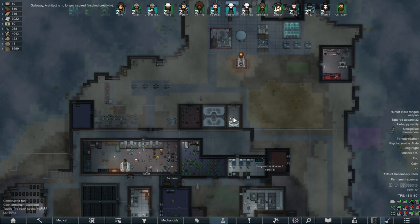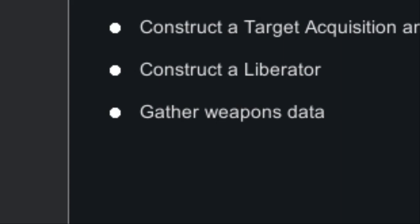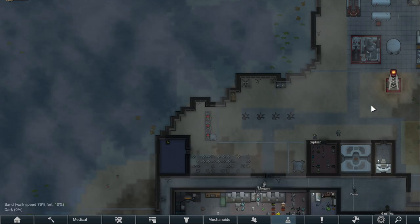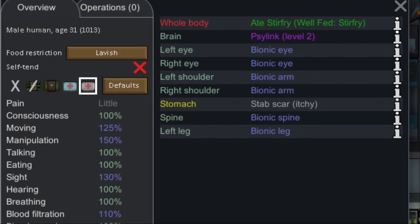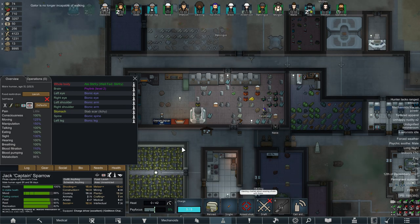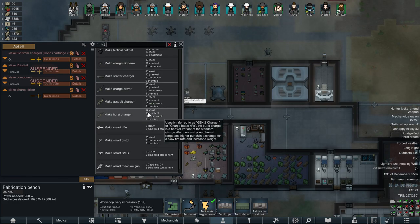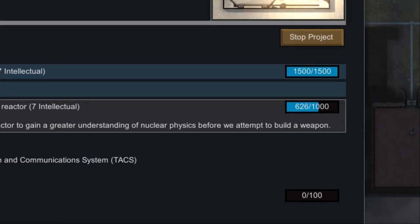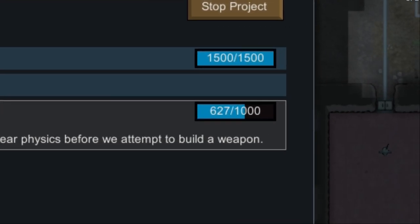Imagine how powerful we're gonna be when we have nukes — able to solve all our problems with the push of a big red button. The research task says 'gather weapons data,' which basically implies I have to use the nuke. We're going to keep upgrading Captain too — he needs another bionic leg, making him more machine than human. Also looking into making some assault charger guns.